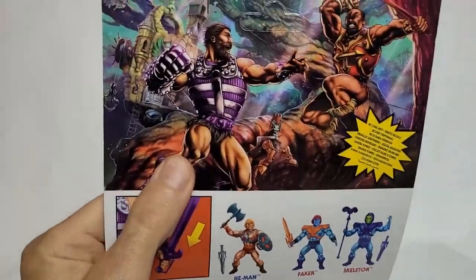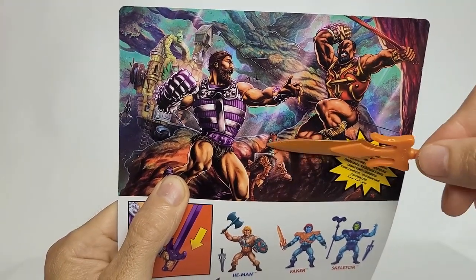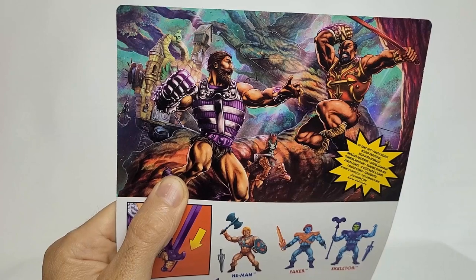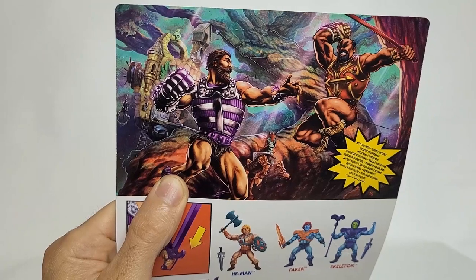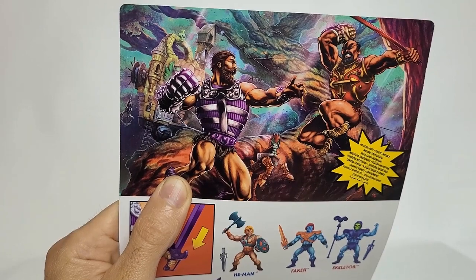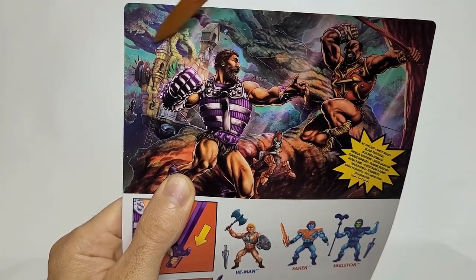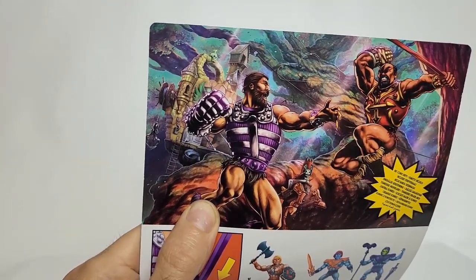On the back we've got some nice artwork — Fisto himself, Jitsu, and Stridor hanging out there too. Mattel did say we may get a character based on the artwork, so keep that in mind. I would think we're probably going to get Jitsu soon. Stridor, not sure, but probably eventually down the line. There are some trees and what looks like some sort of castle in the background, though I can't quite make it out.